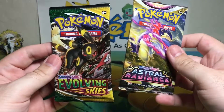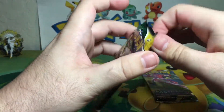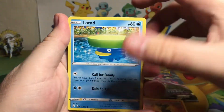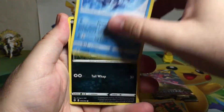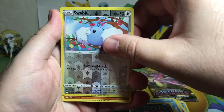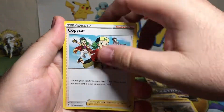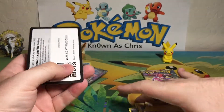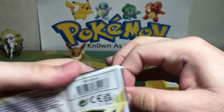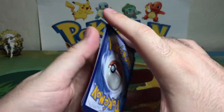So just like before, Evolving Skies and Astral Radiance. I feel like I've been slacking on my Pokémon game. We got Litleo, Galarian Slowpoke, Teddiursa, that thing, little fox, Swablu, and a non-holo Seismitoad for our rare. We'll finish things off with our final pack — Astral Radiance. Can we get some last-pack magic? Let's find out.